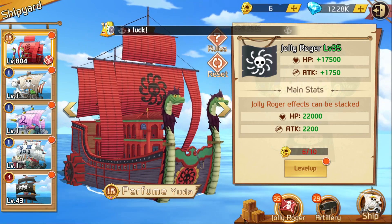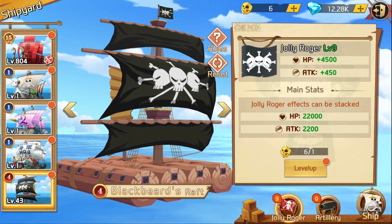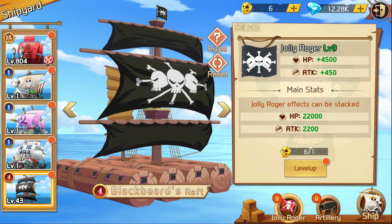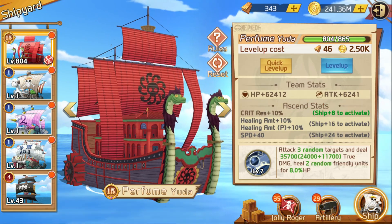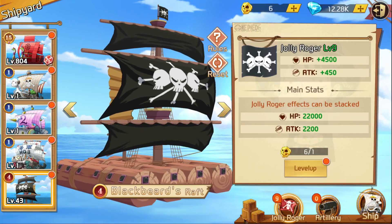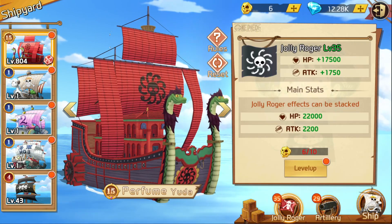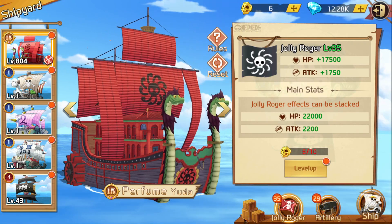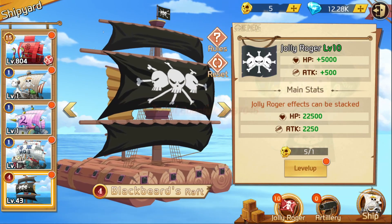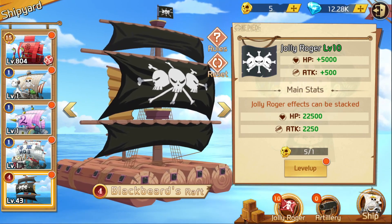So basically, this is my max ship, and if I go to my other ship and click Jolly Roger, the effects are still the same — the total effects. The difference is shown at the top: this one is giving me this and this one is giving me this. So if you feel like you're stuck, all you have to do is get the Jolly — same bounty growth, 1500.